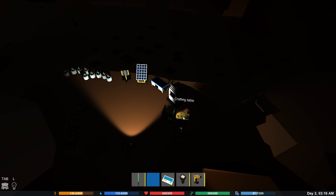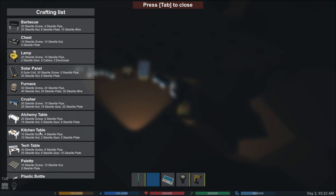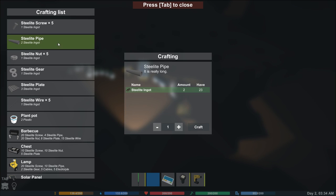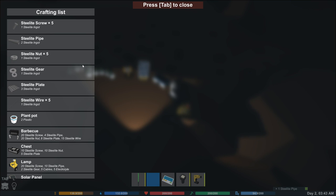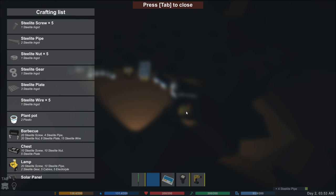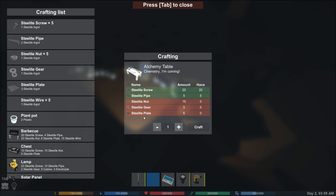Let's see what we can make. How's this battery doing? That is not too bad. So we need 20 steelite screws - we get five at a time. Let's make four of those. Excellent. Then we need five steelite pipes. It looks like we only get one at a time. Let's craft one and see - yeah, we get one at a time. Two, three, four - how many do we need? We already had one, didn't we? Have we got five? Yeah, five of those. Now, 15 nuts - you get five at a time of those as well.